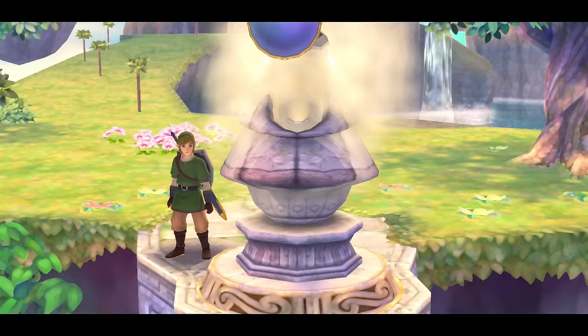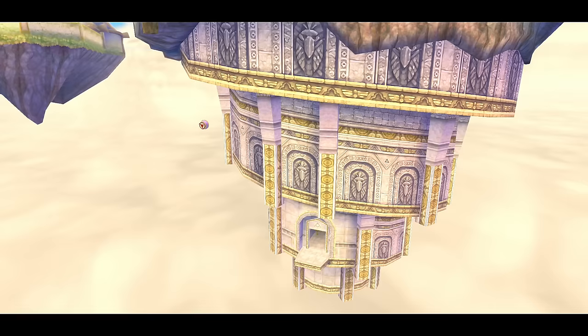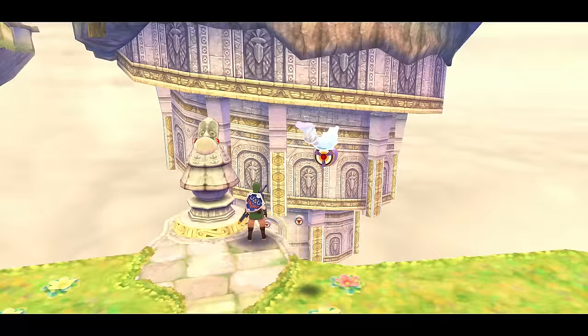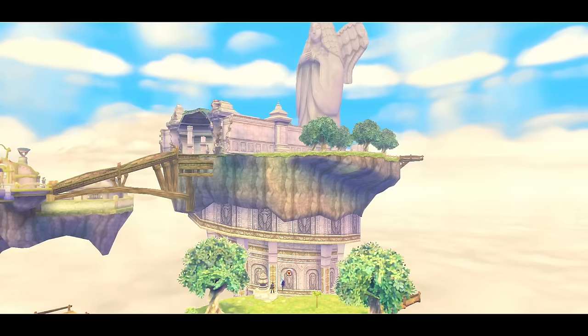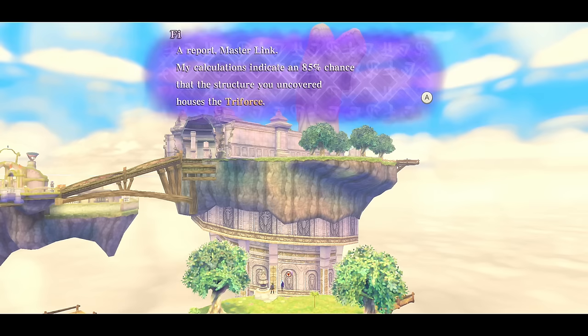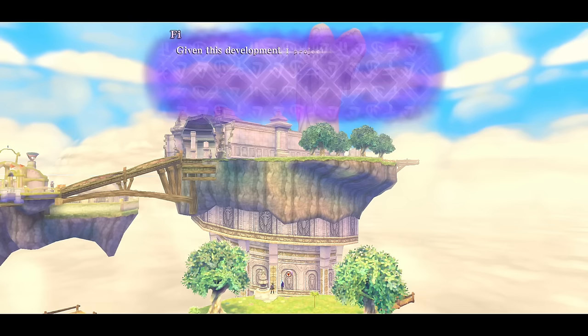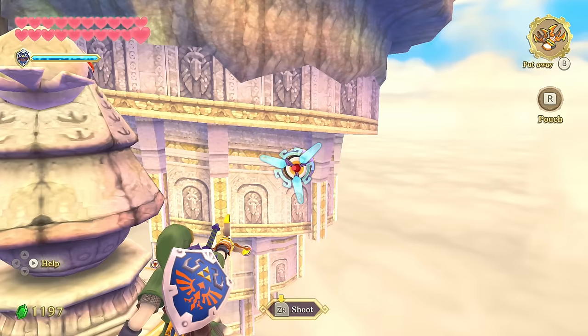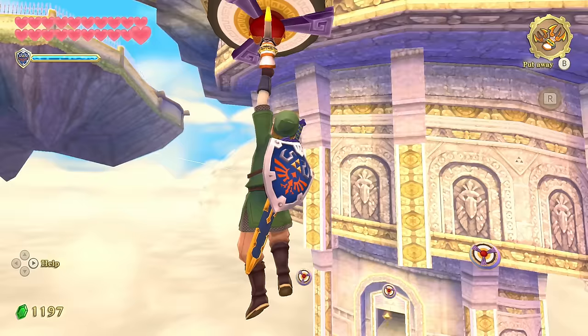Sky Keep is a corkscrew shape, which will make a lot of sense after we complete it. These are hookshot points — some kind of mechanical contraption. Five gives us an 85% chance of finding the Triforce here. She's a realist, she'll never say 100%. There's always that 15% chance we complete the dungeon and there's no Triforce at the end.